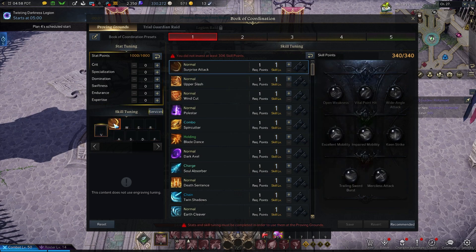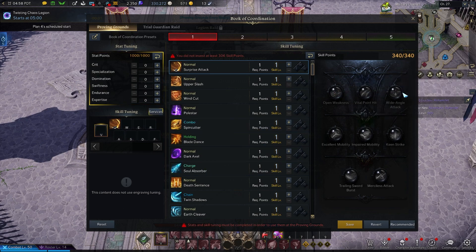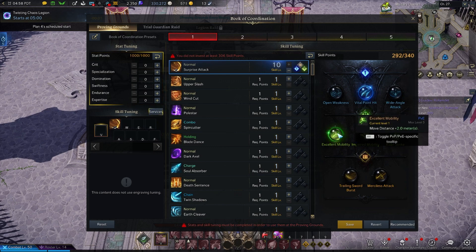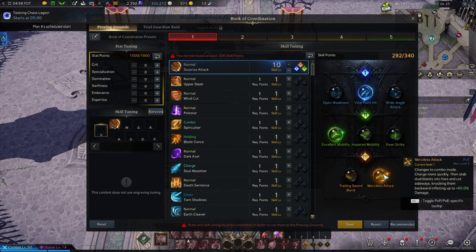Then manage your tripods. You can put an ability on the Q slot, and from there choose a tripod that affects your gameplay style. In this case, I'd want to go crit, so I'll go for the vital point here. After putting a couple of skill points into an ability, it opens up all the tripods from tiers 1, 2, and 3. I'll go vital point, maybe excellent mobility to increase move distance, and then perhaps merciless attack. There are many options.